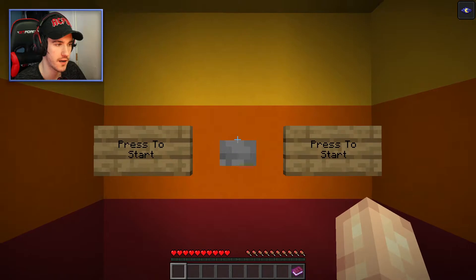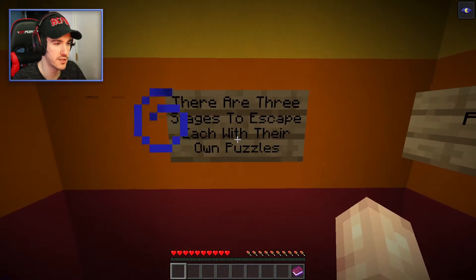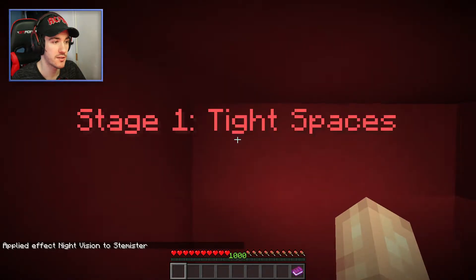The puzzle stages — difficulty: hard. Let's go. Press to start. Welcome to the puzzle stages — there are three stages to escape, each with their own puzzles. I wish I didn't have particles. Night vision — yeah, okay, there we go. Let's go.